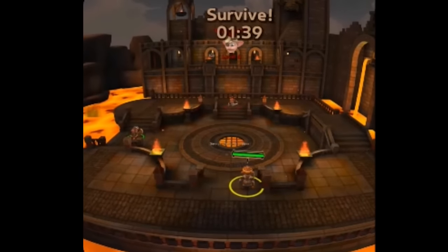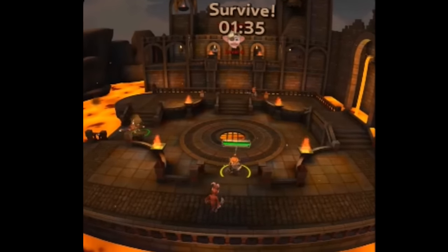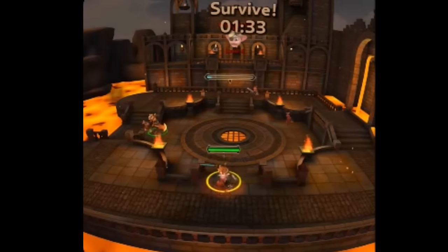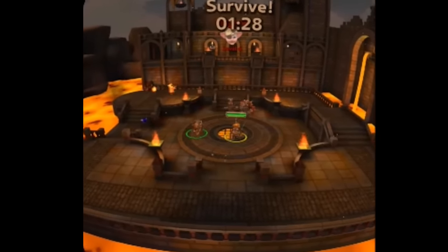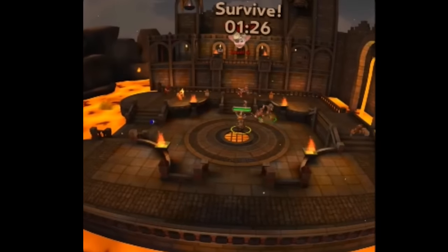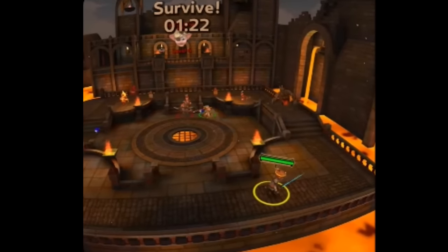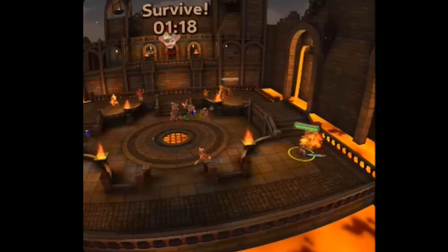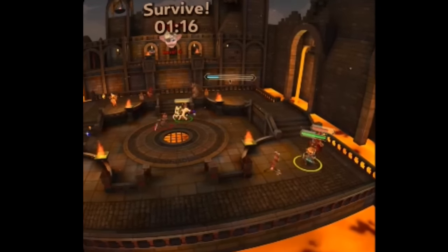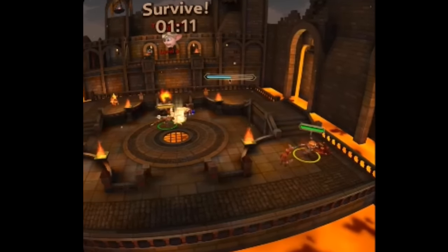That was a really quick map, but here I'm in this survive map. I have about a minute and 30 seconds. Me and my party are trying to kill as many enemies as possible and collect gems, because that's how we level up — by collecting gems. The green gem is worth one, the blue gem is worth five, and the red gem is worth ten. There are 20 levels in this game. I'm already at level 20 so I don't really need to collect gems, but when you're leveling up you can collect those gems.